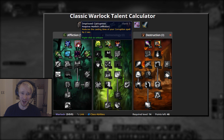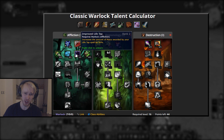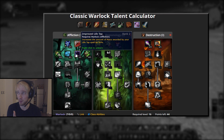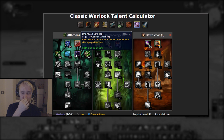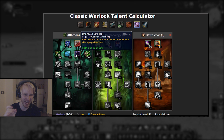For Affliction, you want five points in Improved Corruption and two points in Improved Life Tap. Improved Corruption just speaks for itself. Improved Life Tap is amazing — this is your goddamn bread and butter. It's honestly the main reason why Affliction leveling is so, so goddamn good compared to either of the other specs. Life Tap you're gonna be spamming constantly, in dungeons, solo leveling, it doesn't matter. Every five Life Taps you cast, you're getting a free Life Tap. It's just incredible.